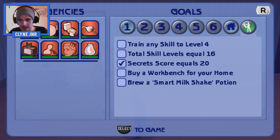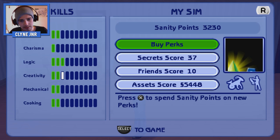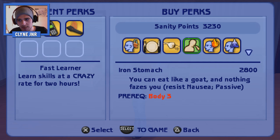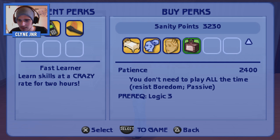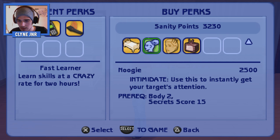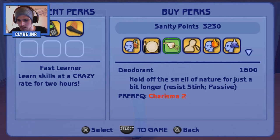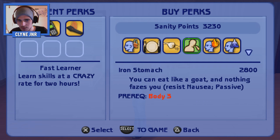Before we jump into anything I want to look at something. Train any skill level to level 4 — that means either logic or creativity, so that's cool. Sanity points: 3230, that means I can buy more perks. Iron Stomach is going to be a good one. Body 3. Patience — you don't need to play all the time. What can I get? Nuggie, all nighter — you don't have your best thinking at night.